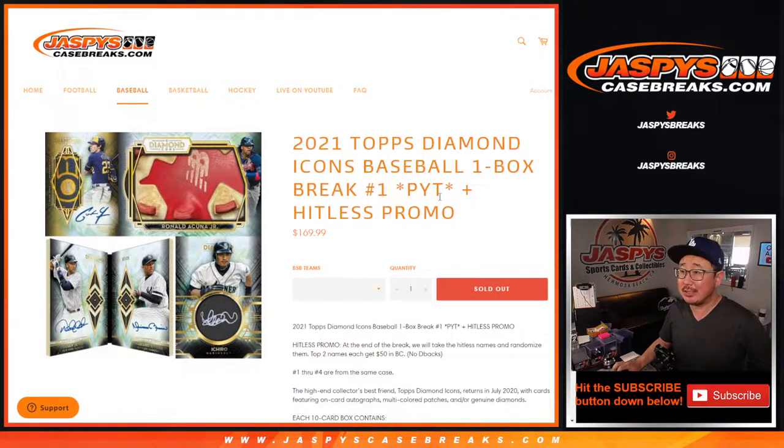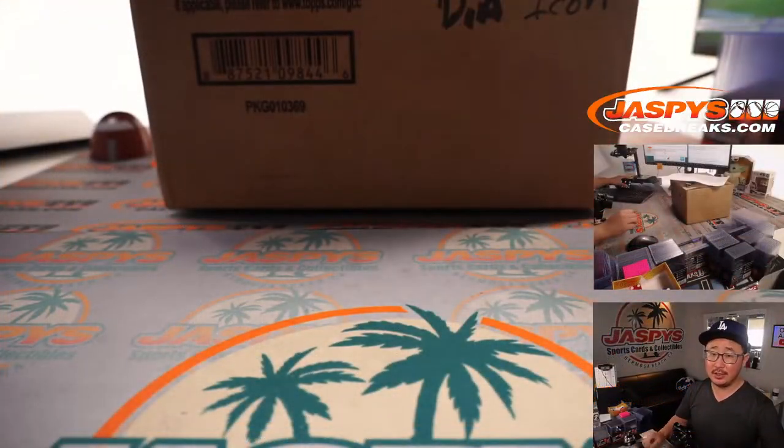Hi everyone, Joe for Jaspy's CaseBreaks.com. Happy new release day. 2021 Topps Diamond Icons Baseball just dropped today. We're going to do a one box, pick your team break number one from a fresh four box case right here.